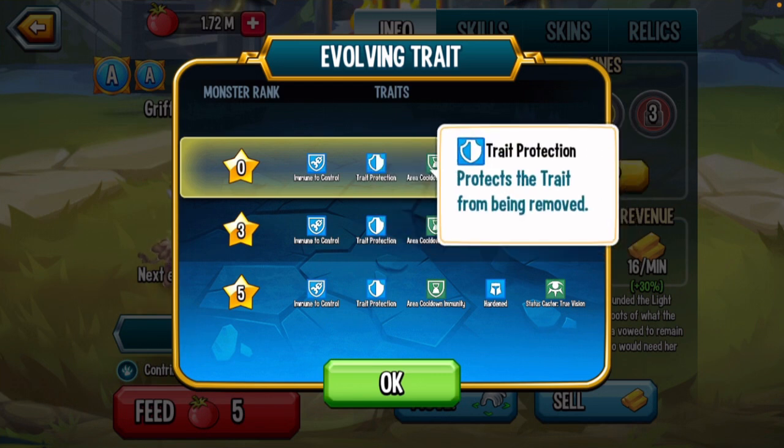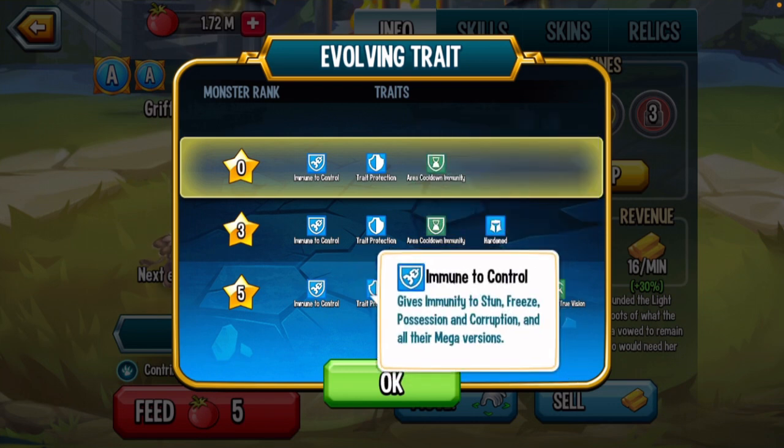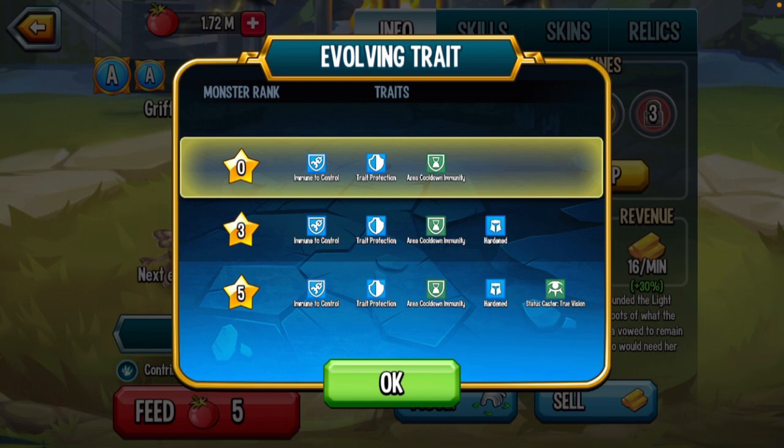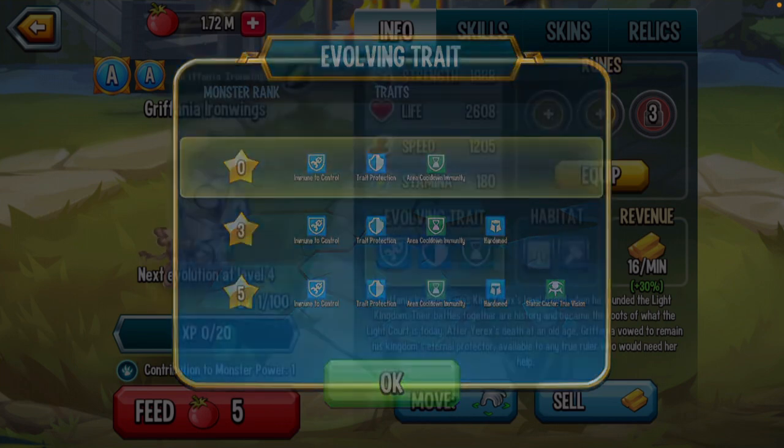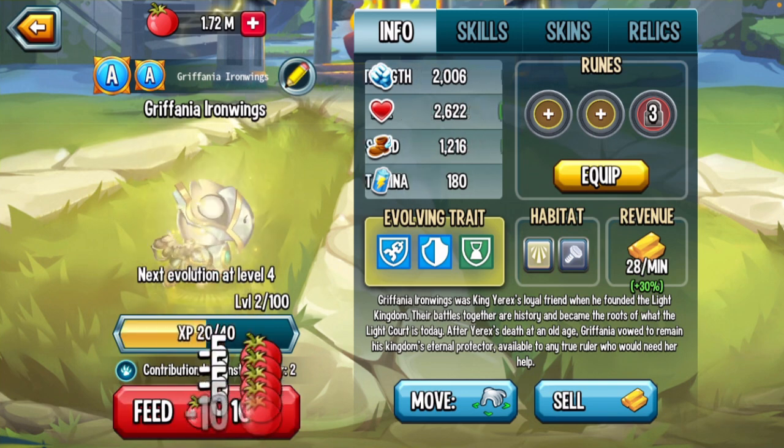I really like immune control, and trait protection becomes more useful along the line — it's good with immune control by itself, but it's also good with things like tree vision and stuff. Anyways, we're just gonna start feeding it.